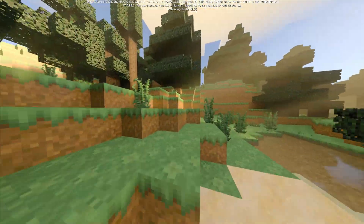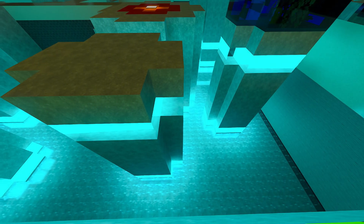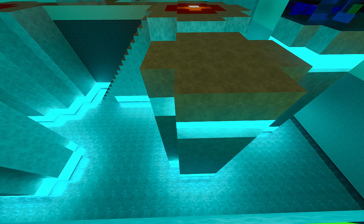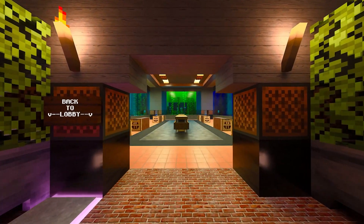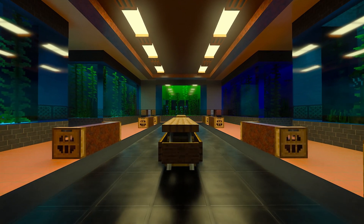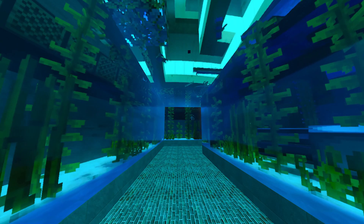And there you have it — you have ray tracing added to your own custom world. You don't have to use any special worlds that you have to download specifically from NVIDIA. Now if you do move that texture pack from the world file you took it from, you might have some issues loading up that world file again, so you might have to delete it and reopen it. If you got it from the template, you might have issues loading the template back up, but you can always re-download it and it'll work perfectly fine.